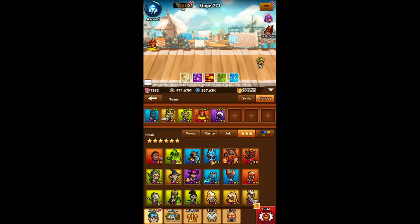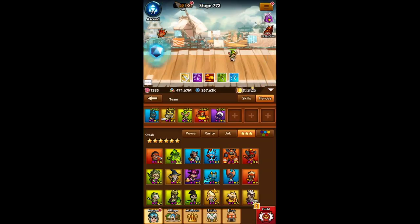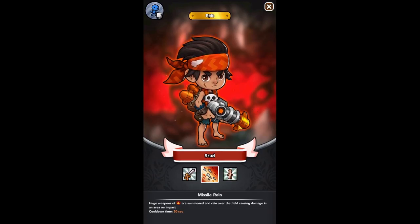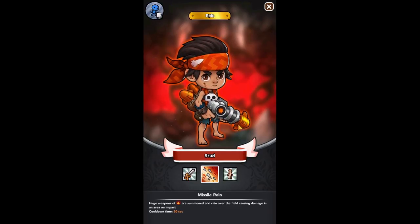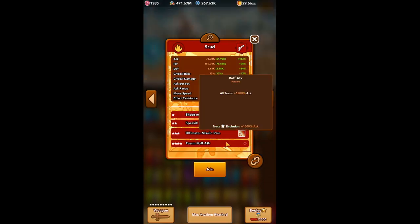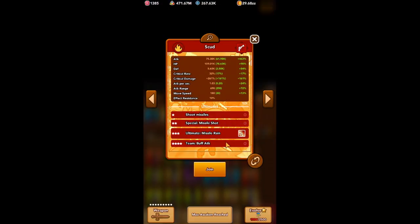Today's video is going to be covering Scud. Scud is arguably one of the most important heroes for PvP modes that exist in the game, and one of the best heroes to focus on for backline DPS or damage per second. Scud offers an amazing 4 star ability that buffs the damage of all of your heroes, including himself, and he brings a strong base area of effect damage.